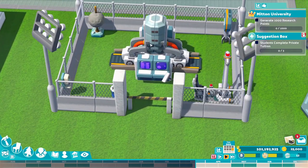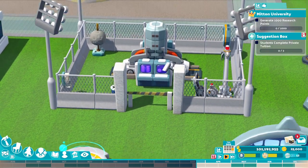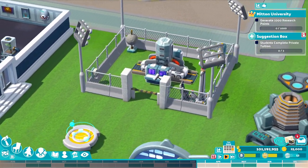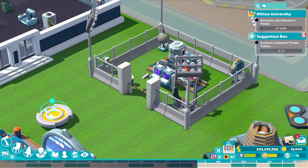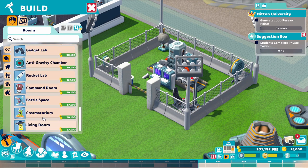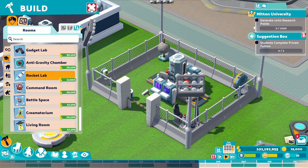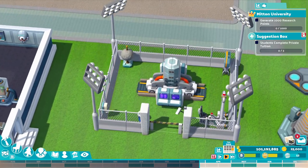Moving on to our final course room: here is the rocket lab. The rocket lab is an outdoor room. The minimum requirements for the rocket lab are 5x4, and the minimum we actually need to put in is the rocket itself. It was a bit of a squeeze keeping it at 5x4, but as it's outdoors you can probably make it much more spacious.